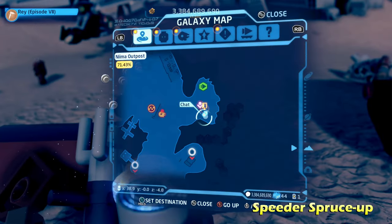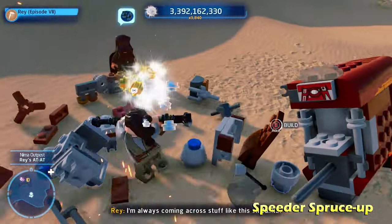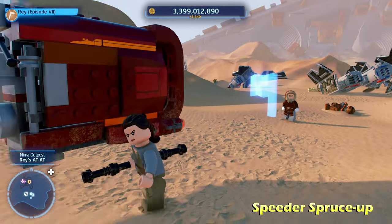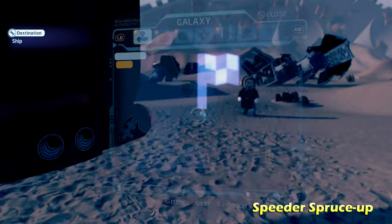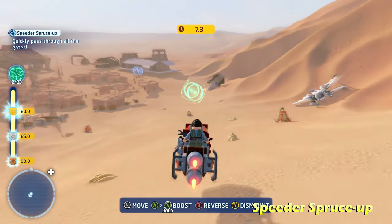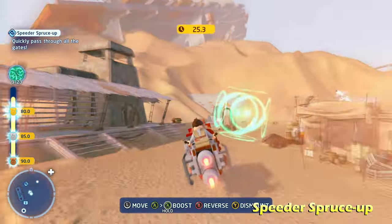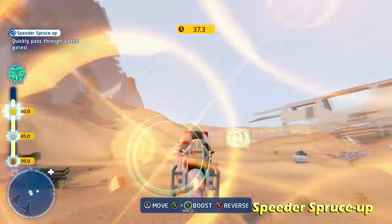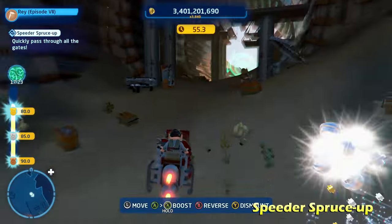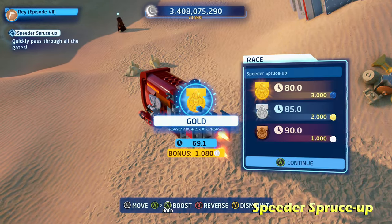Next up is the trial called Speeder Spruce Up. This one's easy to miss because it's over by that AT-AT where you had to bring those three objects. Behind it, destroy some nearby LEGO objects to rebuild this Speeder — that will unlock the trial. We activate the trial and it's a race where we need to go through all 23 green checkpoints within an 80-second time frame to get the gold ranking, which is required for the kyber brick. I didn't find it too hard — basically just hold the boost button the whole time and go through all the green zones.